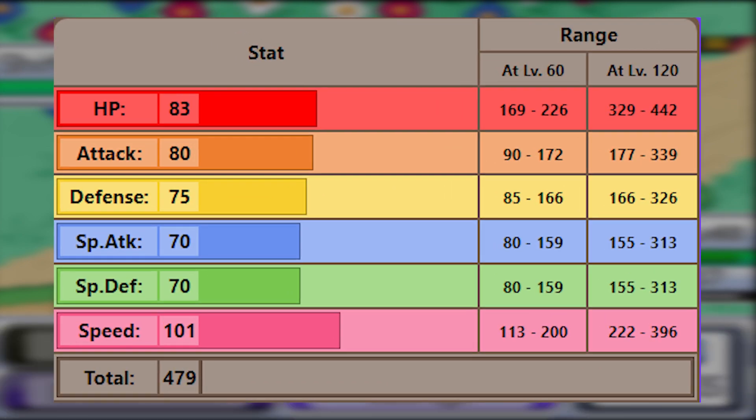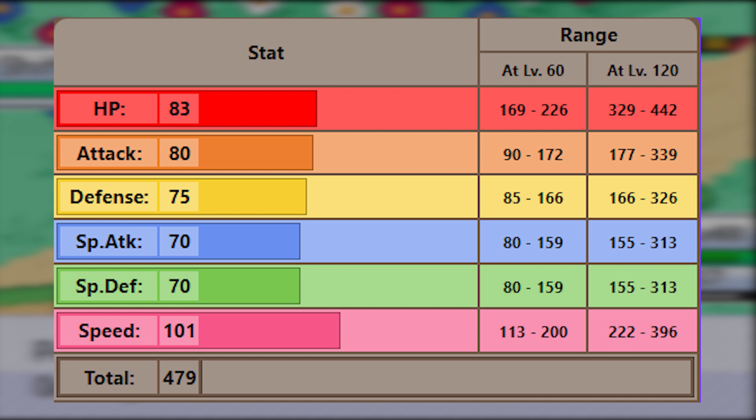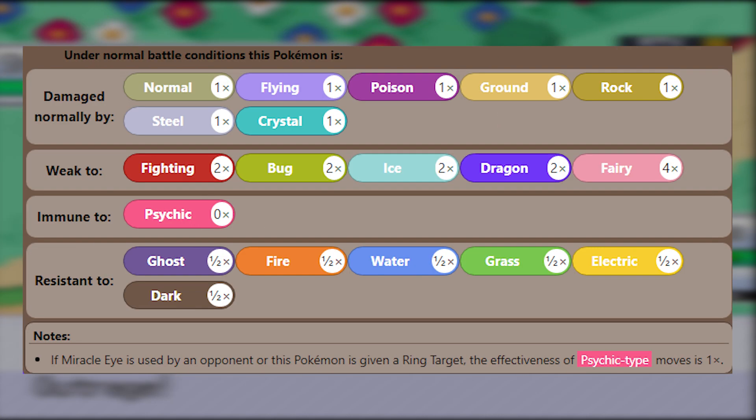Delta Pidgeot's stats are not great — the only one that stands out is its speed. Dark Dragon is a bit of a mixed bag: you get some neat resistances, but an unfortunate quad weakness to the strong fairy type.